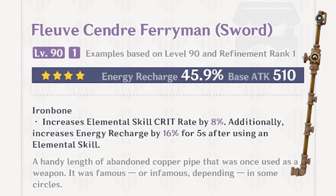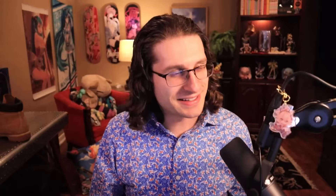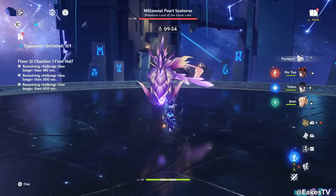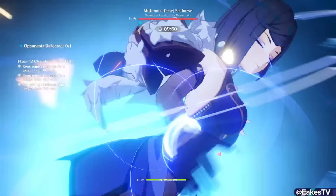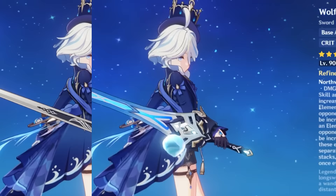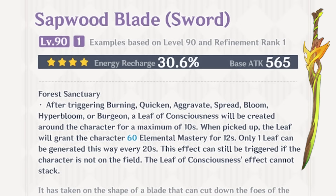Favonius Sword is amazing on teams where she needs a ton of ER, but I'd rather run a sword that boosts her personal damage and still has ER — like Ferryman or Festering — while using artifacts with strong ER sub-rolls or even an ER sands. But if you just need a ton of ER, Favonius will save your life. The new Battle Pass sword Wolf's Fang does a lot for her personal damage too, but again you'll need ER. Sapwood Blade is good as well — gives ER, grants EM to the ally who picks up the leaf, and is free-to-play craftable. Not elite, but very usable.